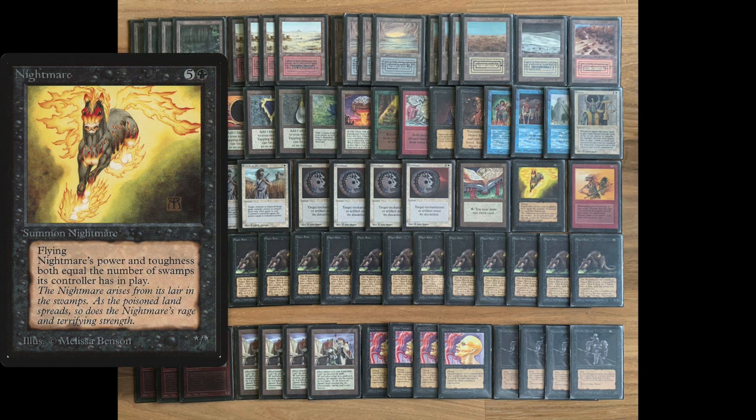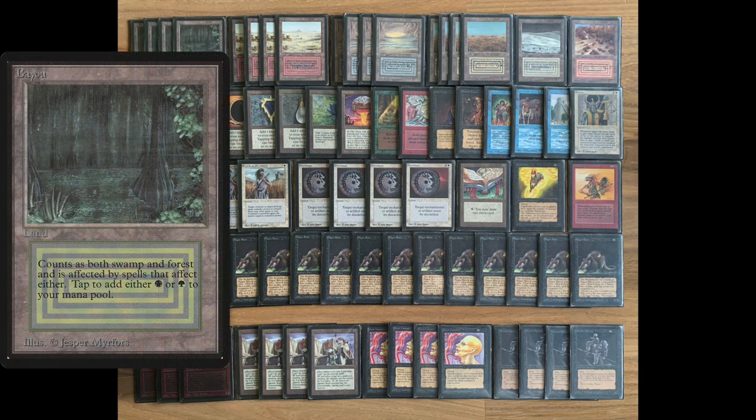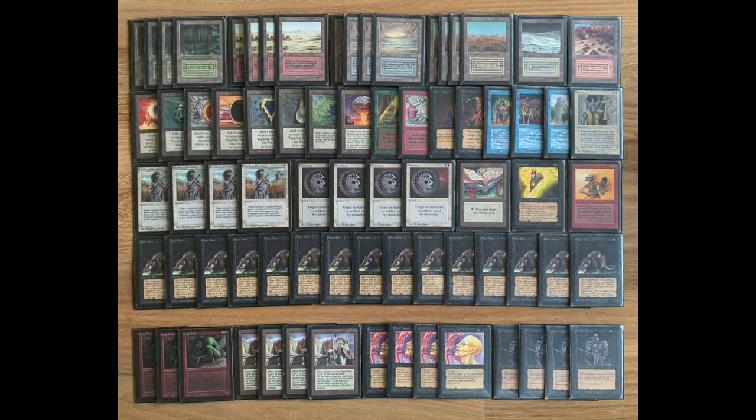There's also a single Nightmare in this deck, which is a beautiful creature — one black and five to cast, a flying Nightmare with power and toughness equal to the number of swamps you control. Remember that dual lands count toward this, so a Bayou counts as a swamp and a Badlands also counts as a swamp, meaning all black dual lands boost Nightmare's power and toughness.